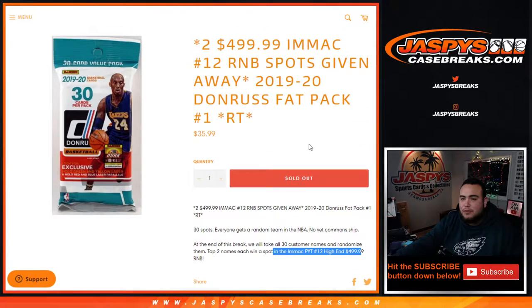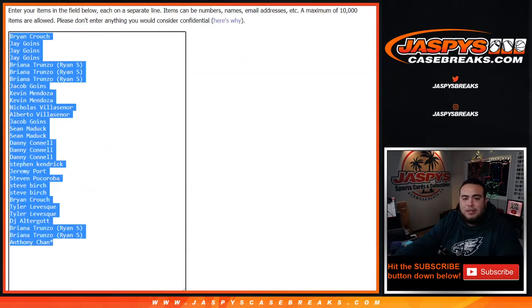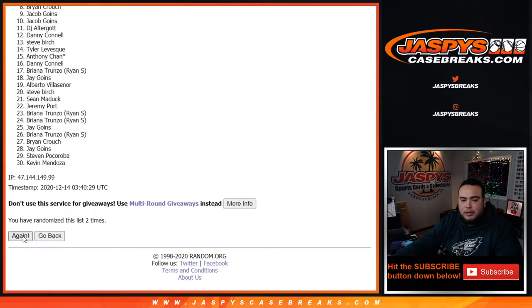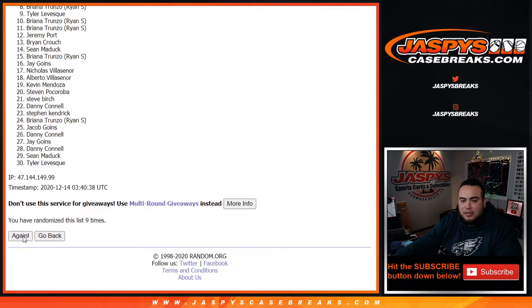That's the last two spots being given away. So let's do break number one first. Let's do it. Good luck, roll it. This is for the teams and names — five and a six, eleven times. Good luck. One, two, three, four, five, six, seven, eight, nine, ten.